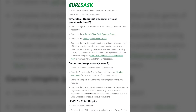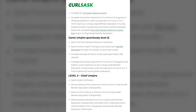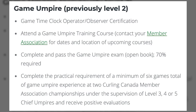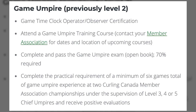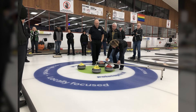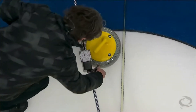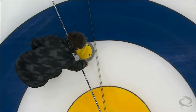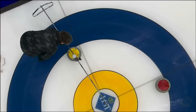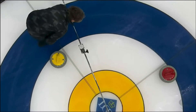Once you have completed the Clock Operator/Observer course, the next step is to complete the Game Umpire courses. Previously called Level 2, this level involves attending a Game Umpire training course — please contact the Curlsask office to inquire about when the next course will be held. After this course is completed, you will be required to take the Game Umpire exam. This is an open book exam and to pass you must score 70% or higher.